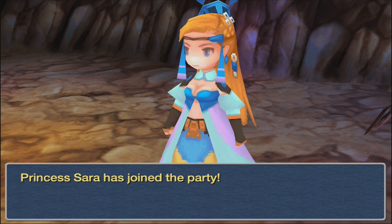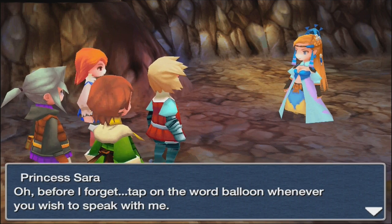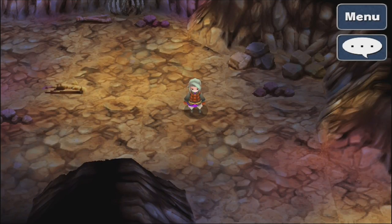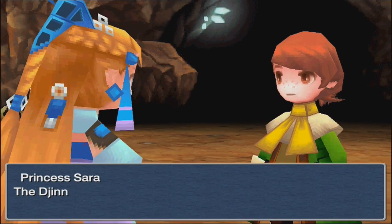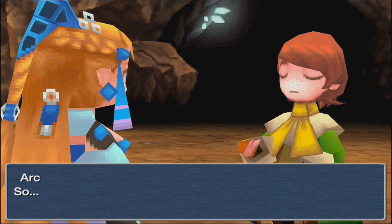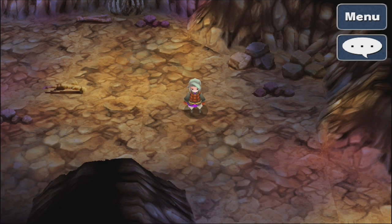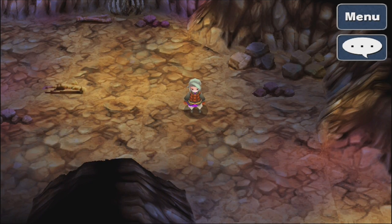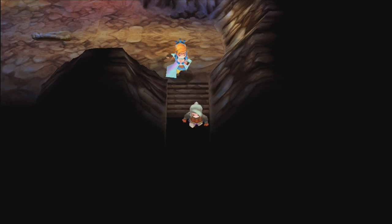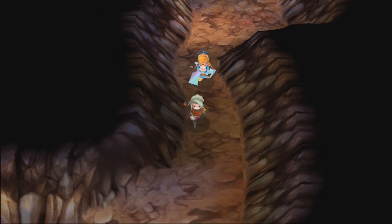Princess Sarah has joined the party as a guest member. Guest party members don't do too much — they give you hints. Arc notes that the Jinn is a fire elemental and should be susceptible to cold, so it's weak to the Blizzard spell and the Antarctic Wind item. Guest members also do random attacks in battle even though they don't fully participate — they're not useless, they do help.